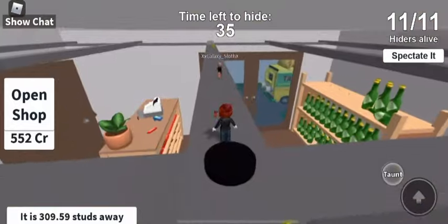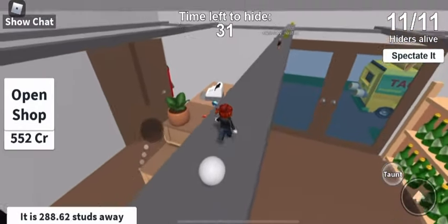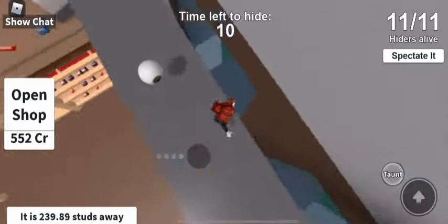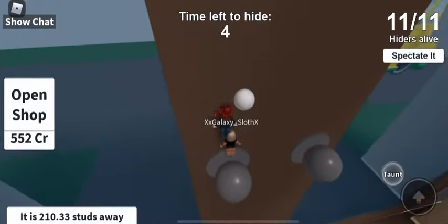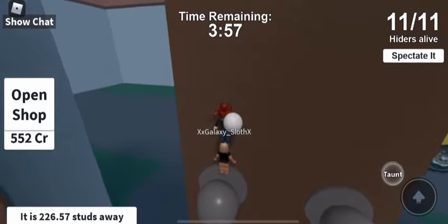You can go on that door handle or that door handle - I'm gonna go for this one. You're gonna find the door handle and you're gonna jump onto it like that - bam! And that's our glitch spot for this round.